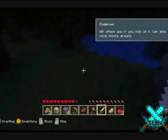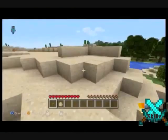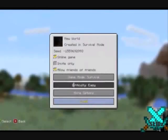Enderman will attack you if you look at it and can also move blocks. It is a new mob, and there's also sprinting, as you can see in the top left corner.